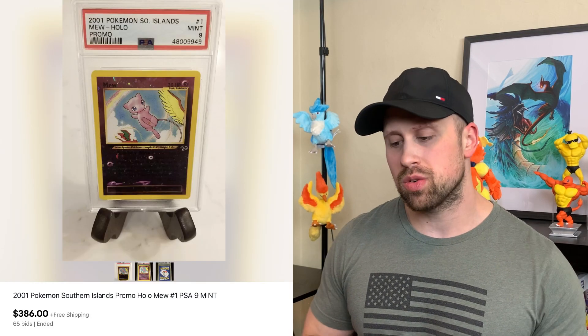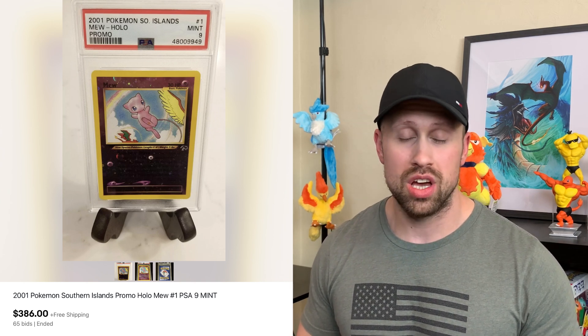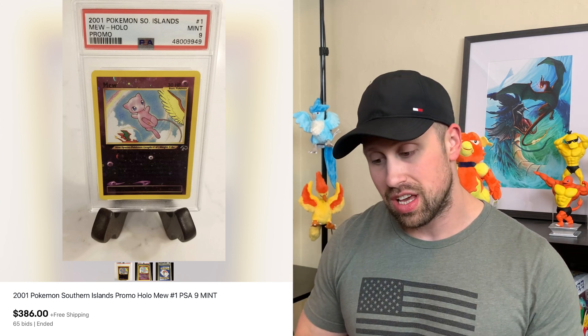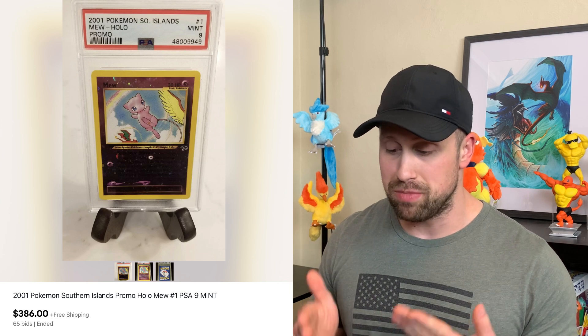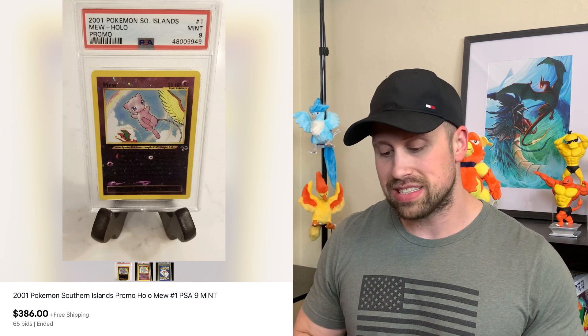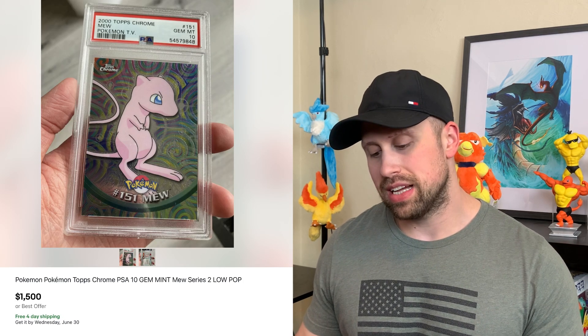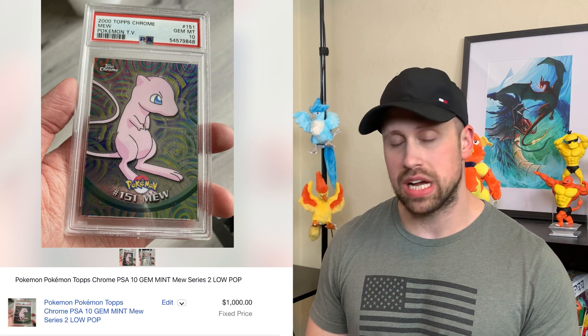Here are a couple of honorable mention Mew cards. From Southern Islands, you have this reverse holographic Mew card — a promotional set that in PSA 9 sold for $386. I couldn't find PSA 10 info, which is unfortunate because the card features Mew front and center with a Pidgeot wing, a Charizard flying, and a rainbow in the background. From 2002, there's a Japanese Mew McDonald's promo that in PSA 10 sold for $838. From 2006, a Mew Holo from EX Legend Maker in PSA 10 sold for $830. There's also a Mew from the Topps Chrome series listed for $1,500 with a best offer accepted price of $1,000.